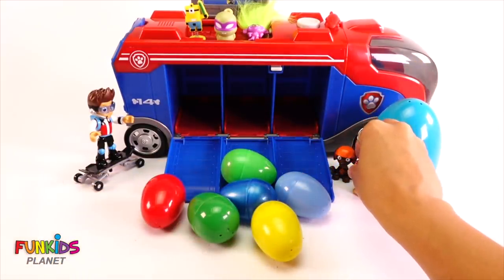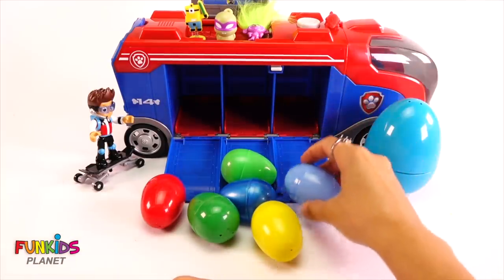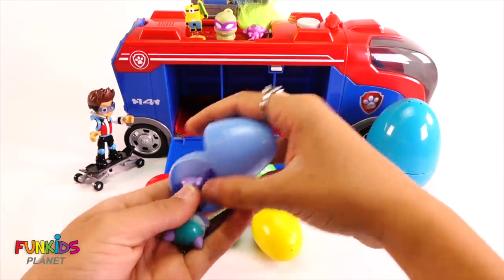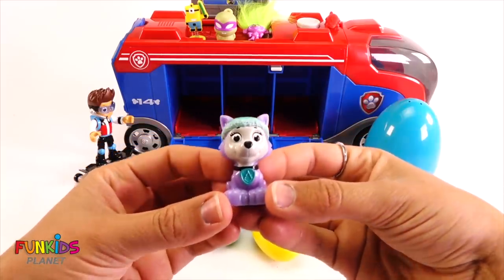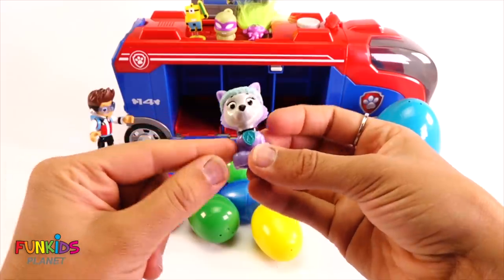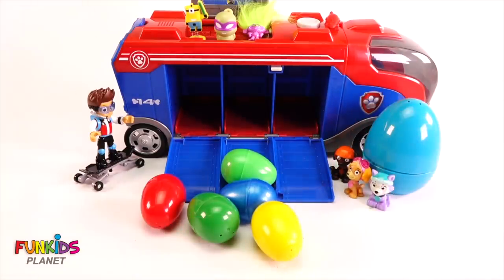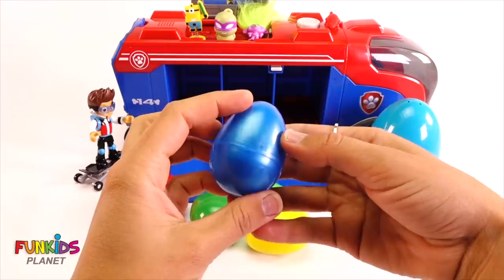Let's set her right here by Zuma and the giant egg. Okay, let's do our next one. Let's open up this blue egg. This is a light blue. And look who's inside. It's Everest from Paw Patrol. She's another one of my favorites. She likes to wear turquoise, but her fur is purple. She goes right next to Skye. All right, let's keep going. Let's open up this shimmery blue one.